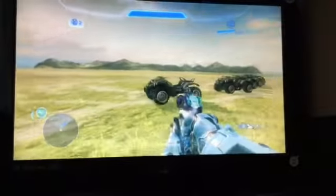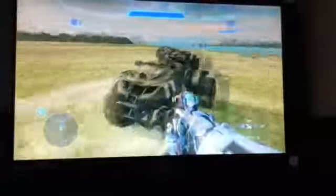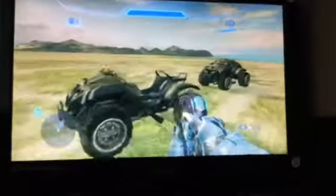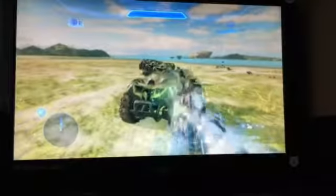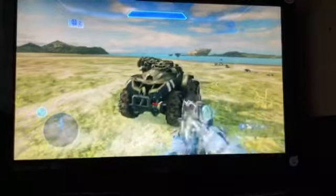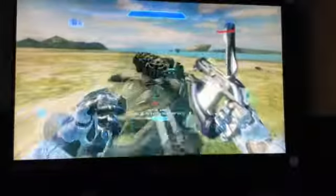Now time for the Plasma Pistol. If you charge it up, that will disable the Mongoose or any other vehicle. So if a Banshee is flying, it will disable it, it will crash into the ground, and you'll be able to skyjack it. If you just shoot it normally, it takes away about 2% every shot. So I'm just going to charge it up as much as I can — but that wasn't able to take it down.